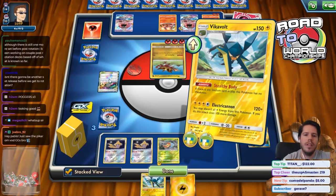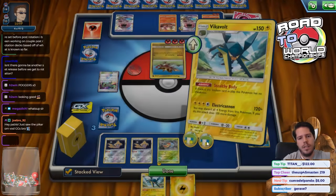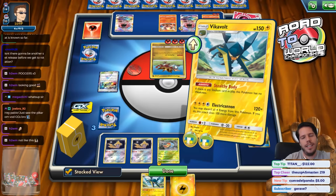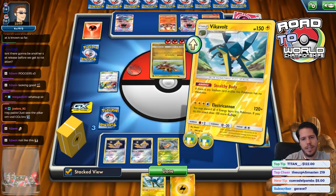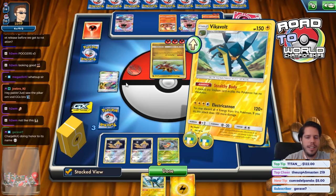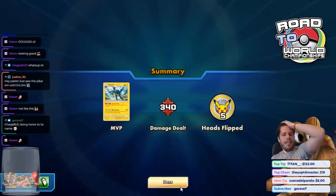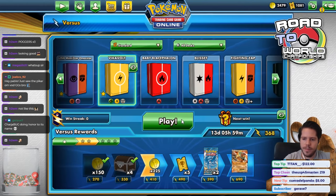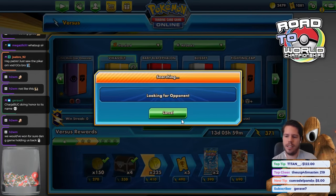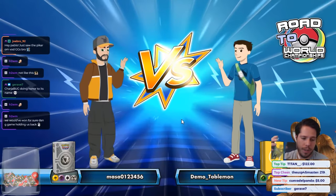No Jirachi, so I'm going to Electric Cannon - oh no! What the heck PTCGO! Charge-a-bug in the Charjabug box bugged us out! Oh, PTCGO can be so frustrating sometimes. So one last chance - definitely not liking the deck though. We would have needed to get Lillie off the top into Rare Candy into Stretcher, and that might have done it.